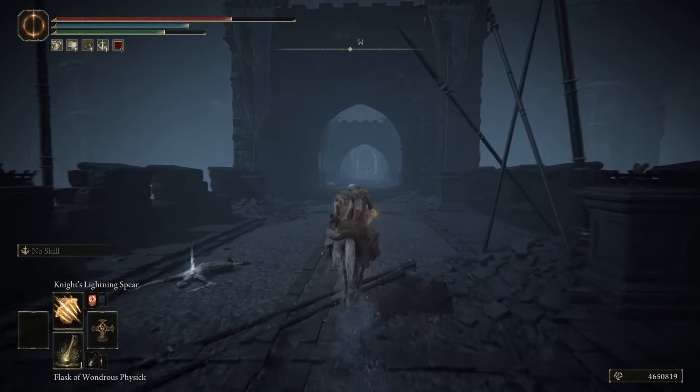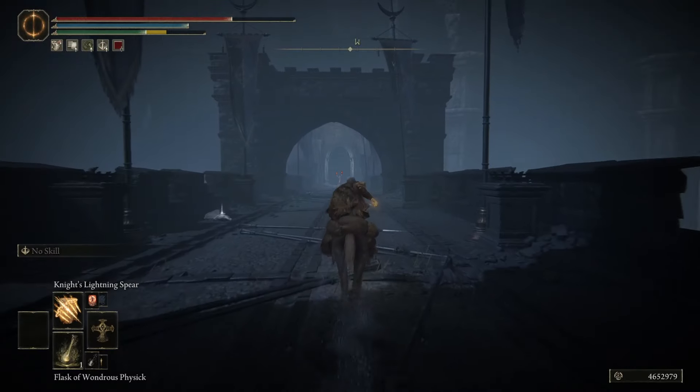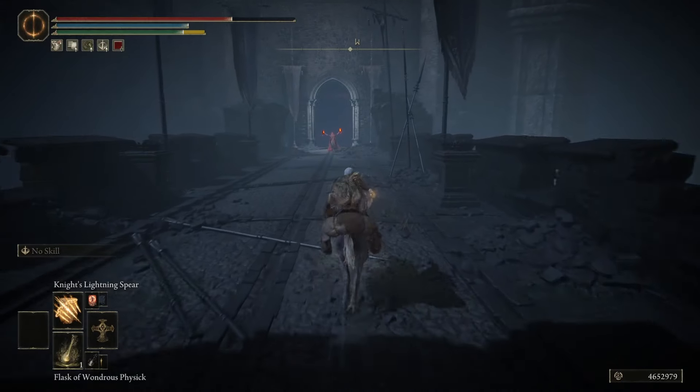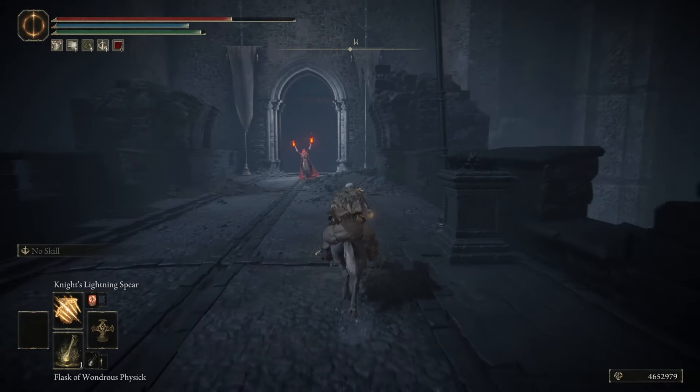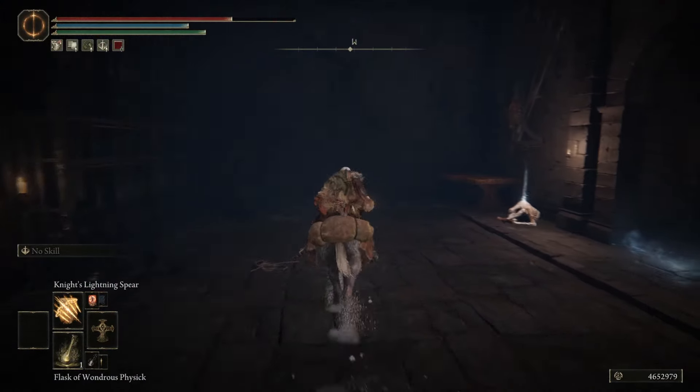We're just going to keep heading west. This enemy down here is casting a fire rain spell on you. If you're on the horse, you're too fast for it to catch you. You get the spell if you kill them, but we're just going to run past.